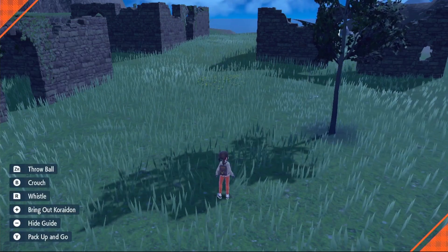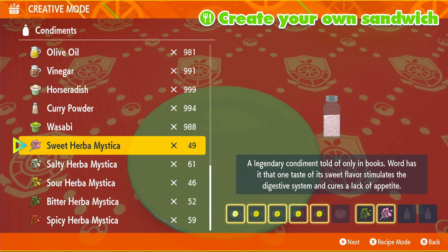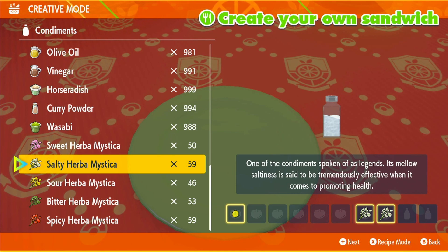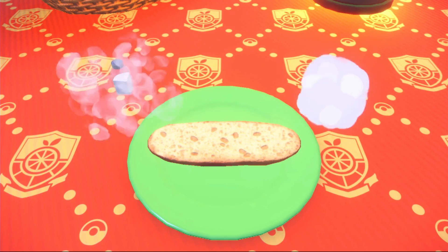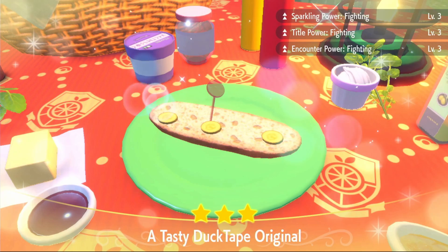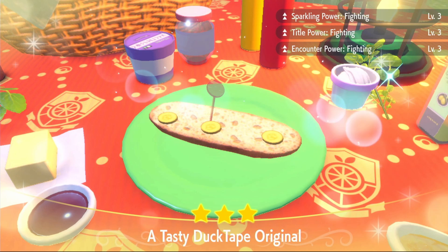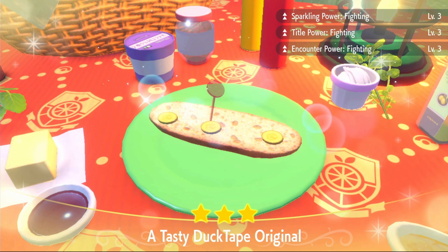Go into your picnic and make a sandwich. In creative mode, put your cucumber, four pickles, and any two Herbomistica — except a sweet and a sour or a sweet and a sweet — or use a pickle and two salty Herbomistica. Choose your pick and make the sandwich. Make sure none of the ingredients fall off and in the top right corner you will get Sparkling Power Fighting Level 3, Title Power Fighting Level 3, and Encounter Power Fighting Level 3.